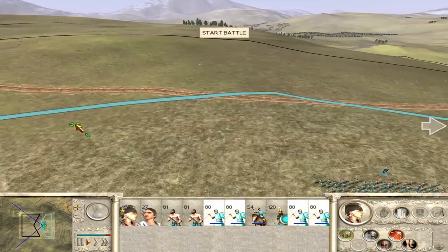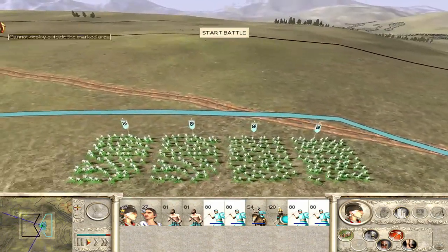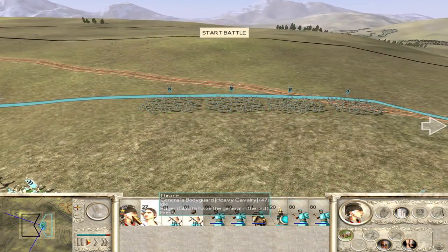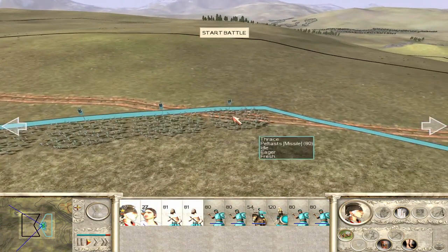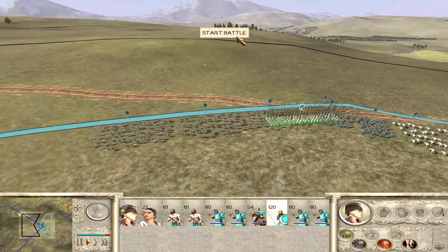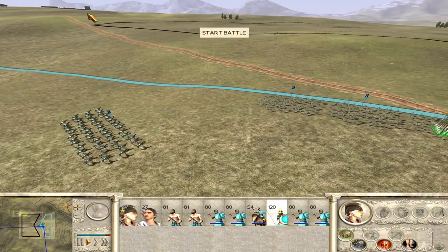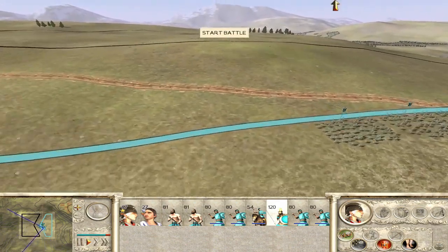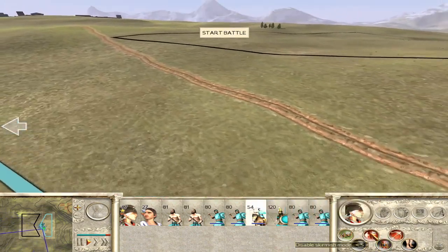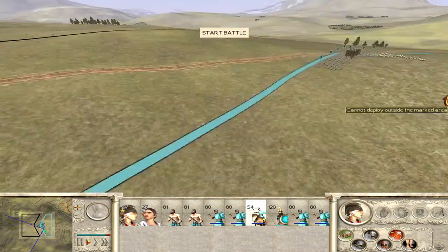Which army do I take out first? Do I quickly take out this army and then deal with that one? Yeah - I'll charge all my troops up that hill, take out that army, and turn around. What if they leave the battle? If we fight them there it's going to be uphill - at least this way we can gain some high ground. Missile cavalry, you know what to do - be annoying.